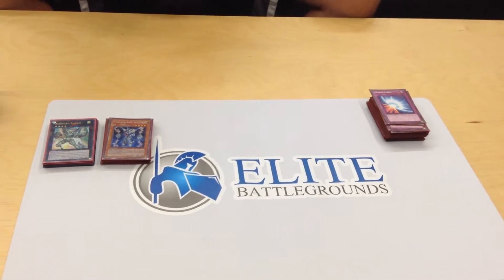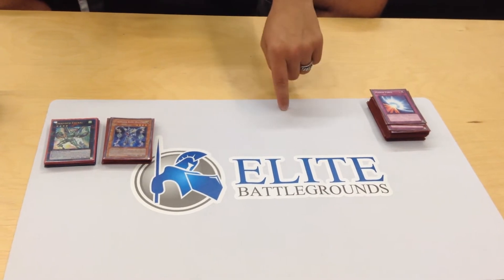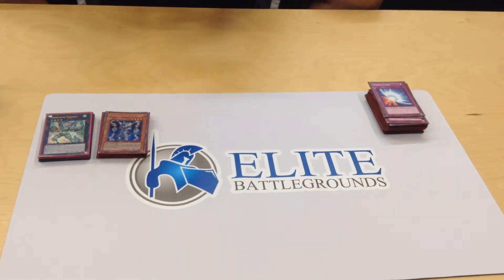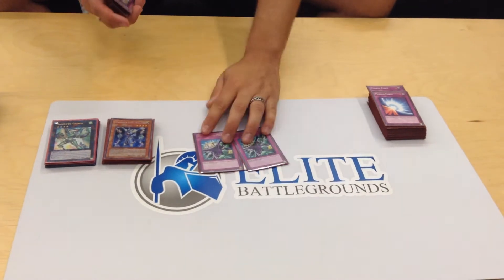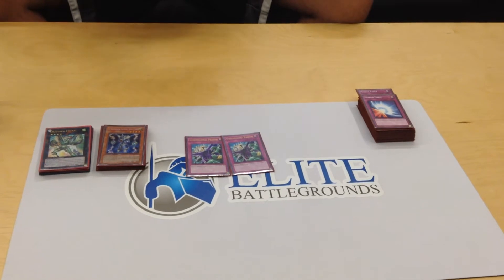What were your matchups today? I had first one Qliphort, one Nekroz, one Stellarknight, and one Yang Zing. Mirror Force was the MVP versus Qliphort — it just stopped giving me bad turns. Also, Dimensional Prison versus the Stellarknights to try to remove the Deneb, so it forced them to Xyz and end with an awkward field.